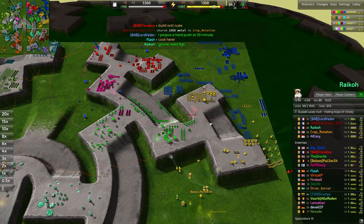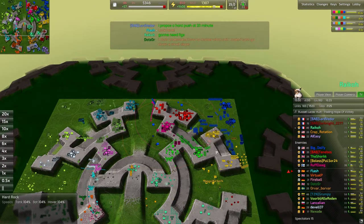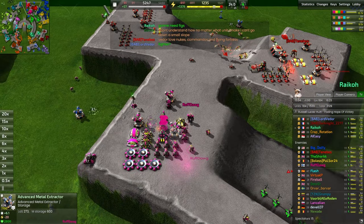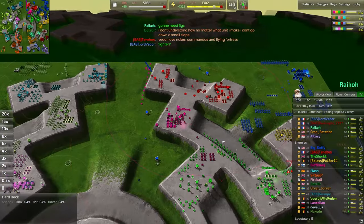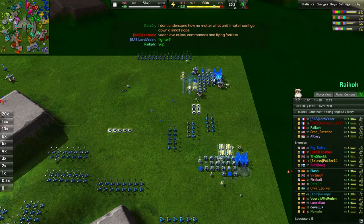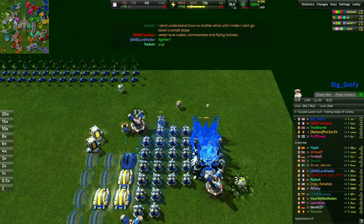An anti-nuke request comes up for Tenebos — not a bad idea at all. Anti-nuke of course very powerful and very necessary in a game like this. Usually the bane of my existence is the failure to get anti-nukes up and running. Dolfie going into two advanced fusion reactors at the same time — feels a little bit greedy, but he knows what he's doing.